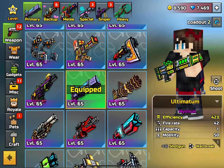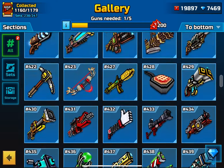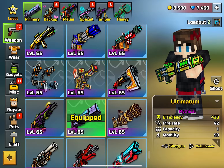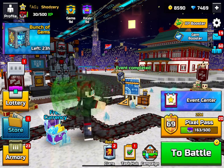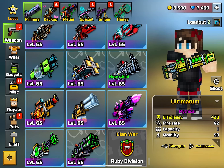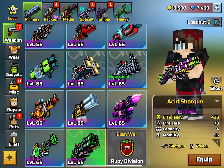What is up everybody, it is shots back at it with another video. Today's video I'm gonna be going over what are the best weapons that you guys can possibly buy with coupons. As you guys can see there's a lot of weapons that you can buy for coupons, and of course this comes with a lot of decisions. I'm basically making a video about the best weapons that you can buy with coupons in this game, and I hope some of you guys find this helpful.